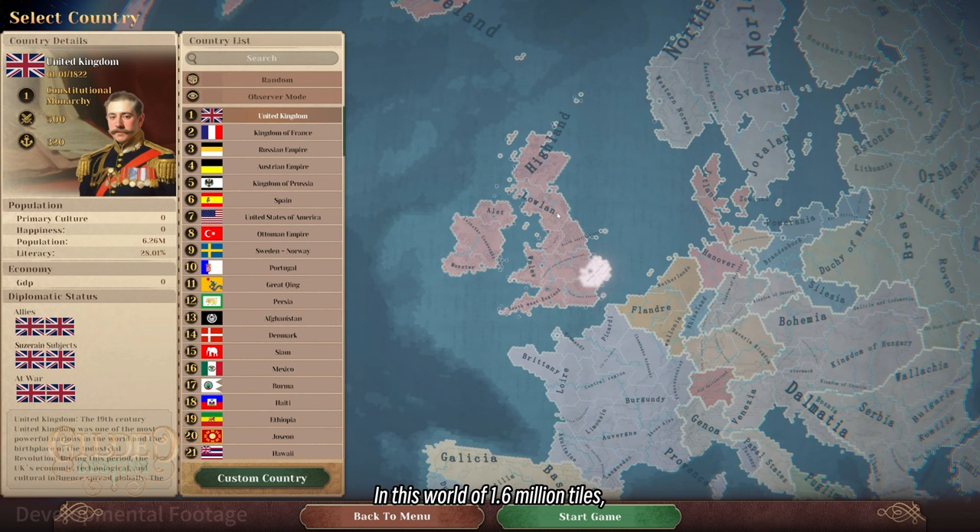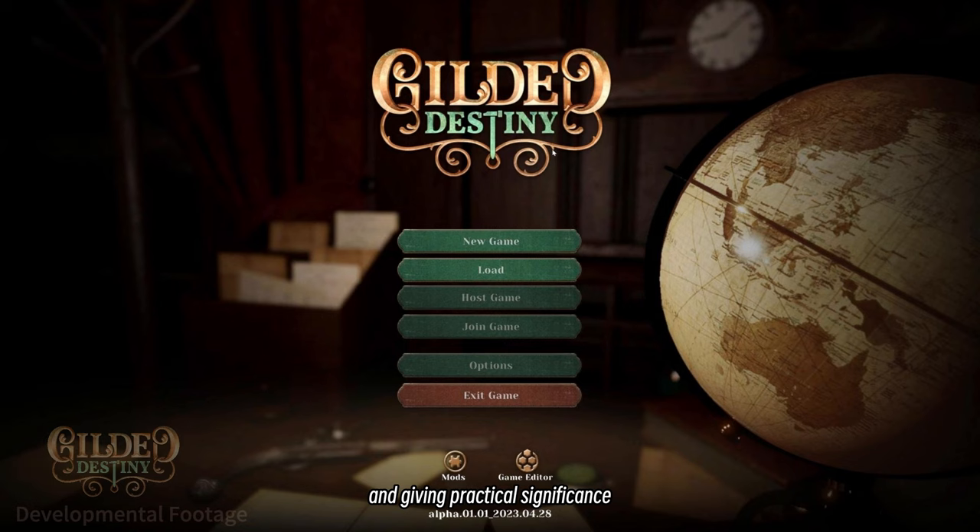In this world of 1.6 million tiles, creating a physical global logistics mechanism and giving practical significance to railway and sea routes on the map is an important goal for us, setting Gilded Destiny apart from other grand strategy games.